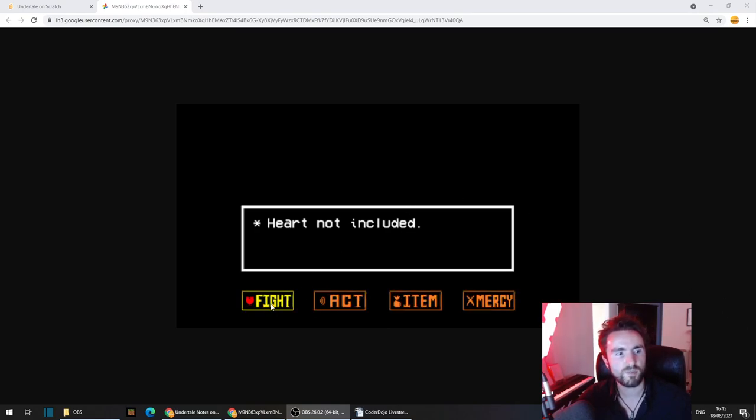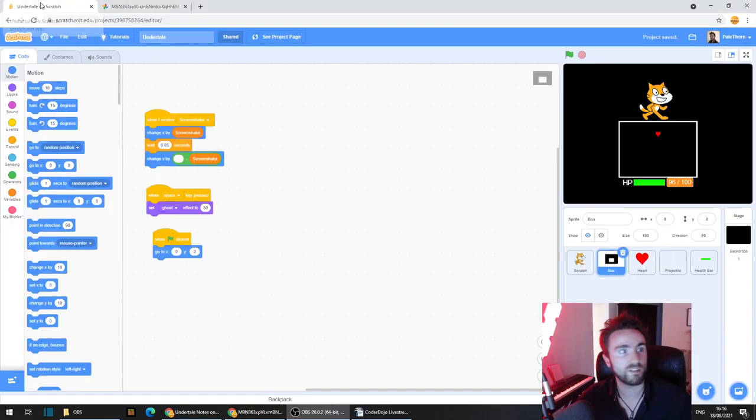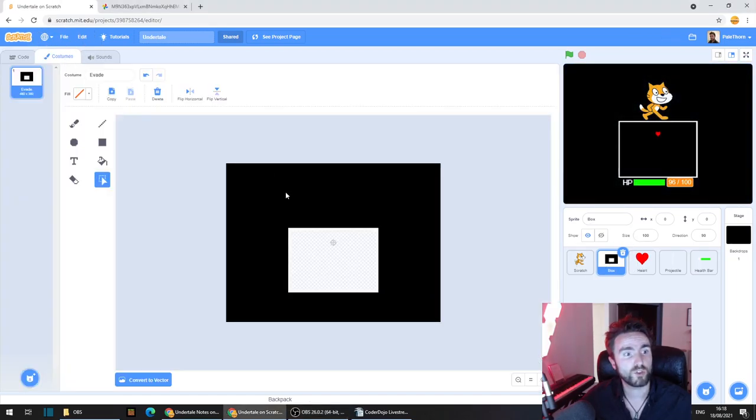I've got this animated GIF here with the four different buttons that we need to make. We need to animate them so that they turn yellow when selected. And you'll notice that the player heart that moves around is also going to go on top of the buttons when we're selecting them. We don't actually need that much space for these four buttons.